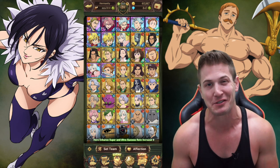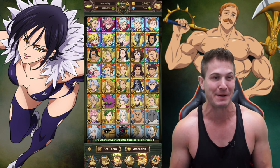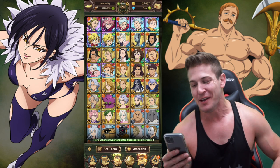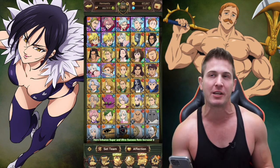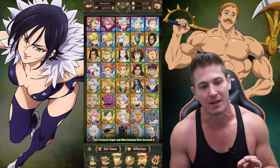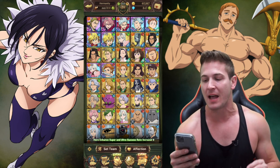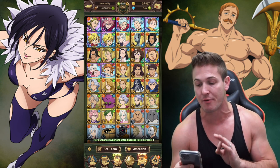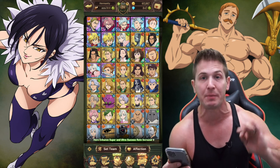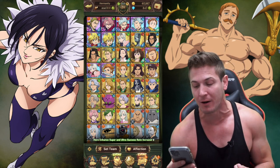I'm sure you guys are just like me and waiting for Escanor to show up because he's just a beast — basically the Broly of the Seven Deadly Sins universe. I've been playing this game and doing pretty good. I just opened up a path to chapter 4 and I've been grinding out all the side quests. I did buy some gems — I have 847 — but this is the first time I've bought them.